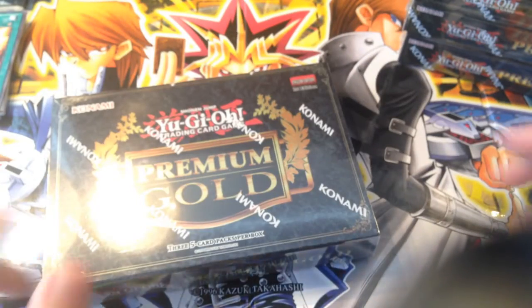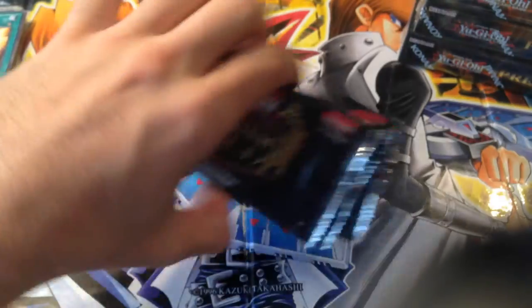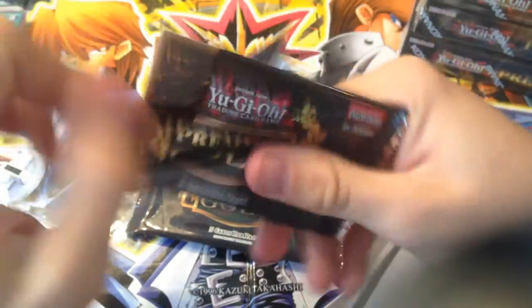I'm just going to take everything out — it'll be easier. So we got five of them, five premium gold packs. I'll put them over here and open them up one at a time. Me and my awesome knife that I've had ever since I started — I will never change it unless it goes dull. So you get three packs each, that's going to be 15 packs in total. Let's see what we get — all holos, which is awesome.